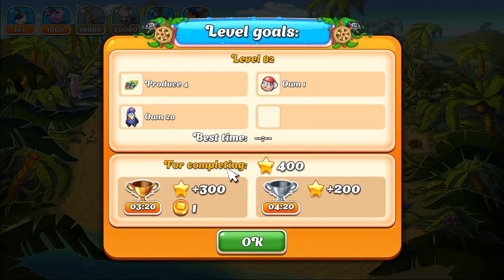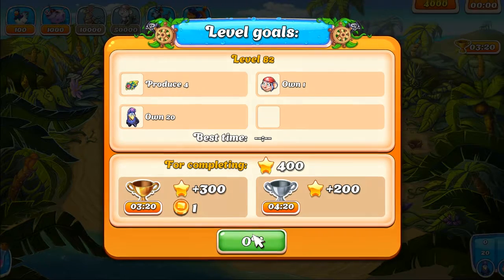What's up, folks? Kamin' Josh here. We're in Farm Frenzy EVO. We're playing level 82. We need to get four decorative feathers on one monkey and 20 chickens, all in 3 minutes and 20 seconds. Let's get started.